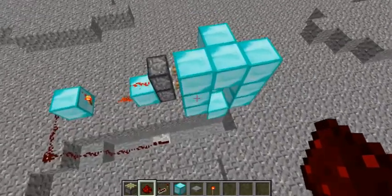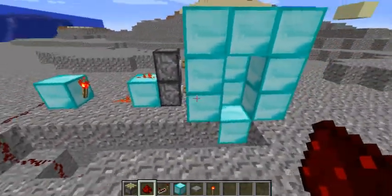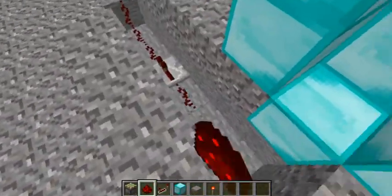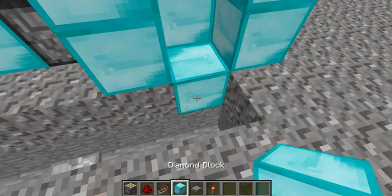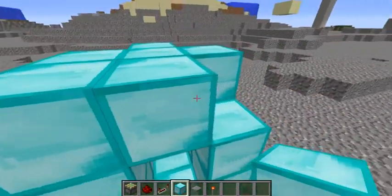So you guys see this? Feel free to pause the video right here. These are sticky pistons again. So then just run the wire under this door. Put diamond there if you want, or your block of choice. Surround it.